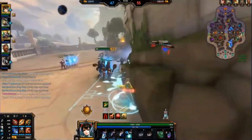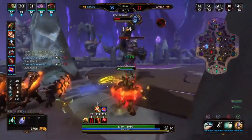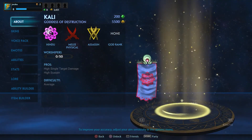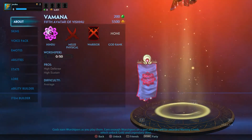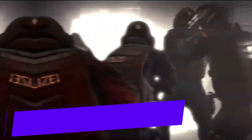Smite is a fresh take on MOBAs and is beginner-friendly to players who might be unfamiliar with the genre. In June 2012, some Hindu leaders became upset over the inclusion of several Hindu gods in Smite and the fact that they are player-controlled. The deities included were Agni, Vamana, and Kali.